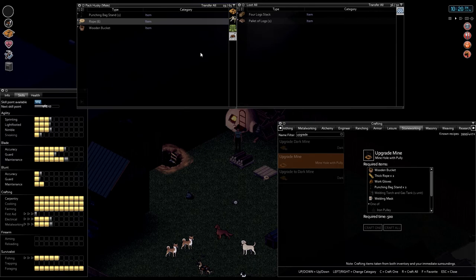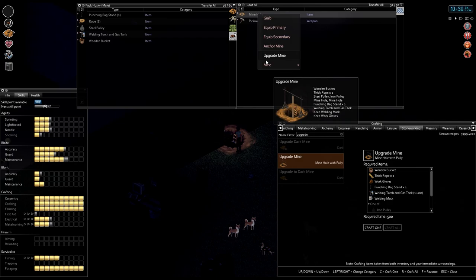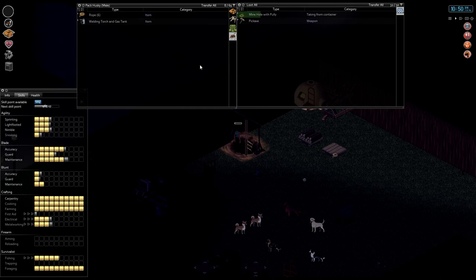There we go — upgrade dark mine. Now we need two thick rope. Do we have any additional rope? I don't think I used all of it — still have some. So let's make two thick rope — uses three rope. There we go. Now all we need is a steel pulley — I have a ton of them, I picked up like six — and then the welding torch. We've got the two punching bags, the wooden bucket, the thick rope, work gloves, welding torch, welding mask, a steel pulley, and we got a mine hole. Let's upgrade this.